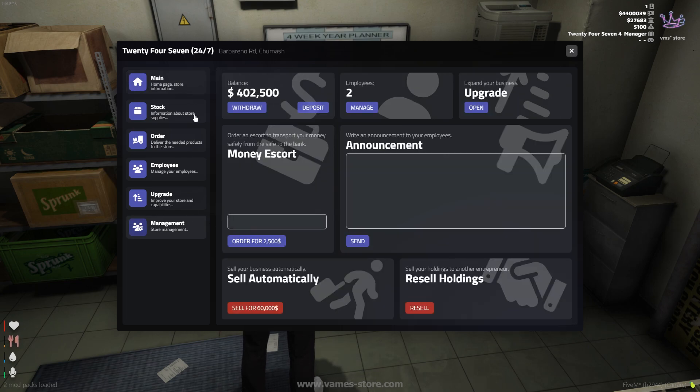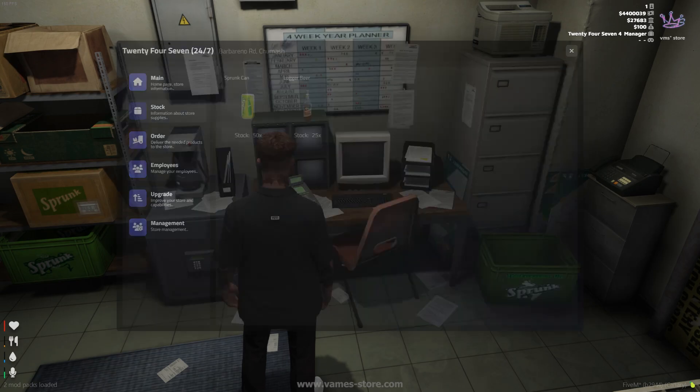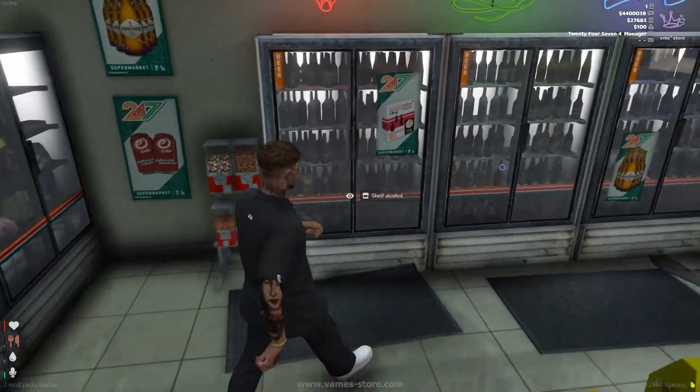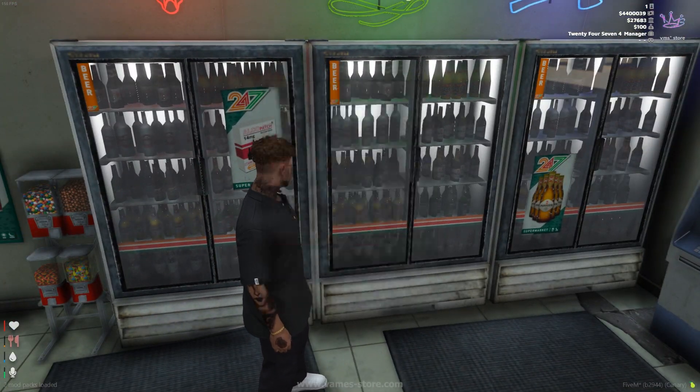This will result in a consistently stocked shop and fewer issues with product availability. When the store has products in stock, customers can see the quantity available for each specific product they can purchase.